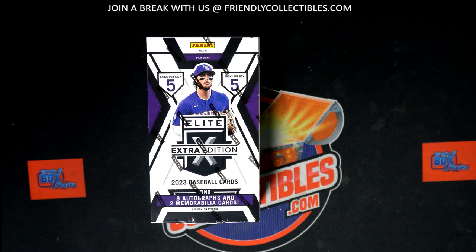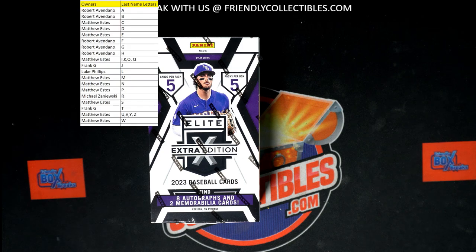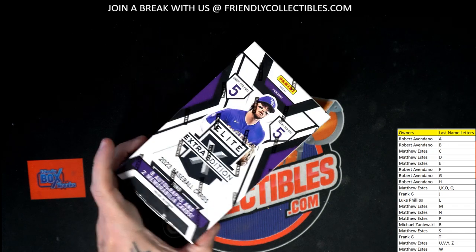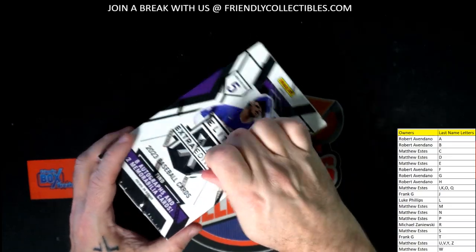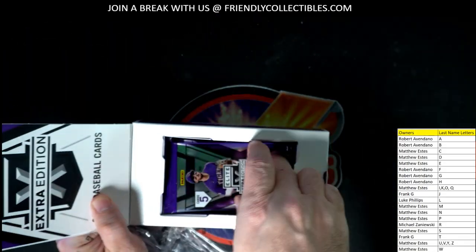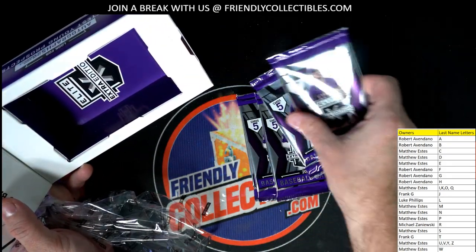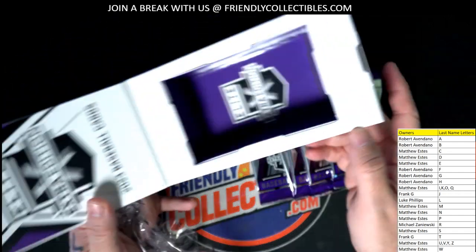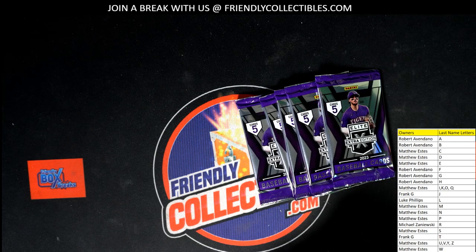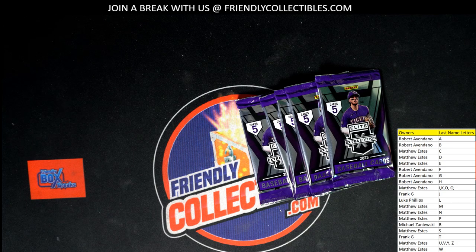We'll put this right there on the main screen — good luck guys, good luck in the breaky breaky last name letter break. Elite Extra Edition Baseball — five packs in the box, five packs. Look for eight autographs and two memorabilia cards. Five packs, five cards per pack, Extra Edition Baseball. Alright, first up!